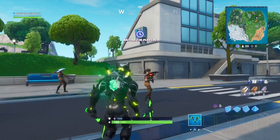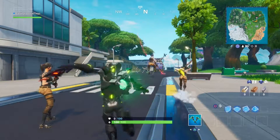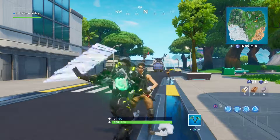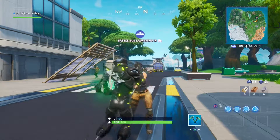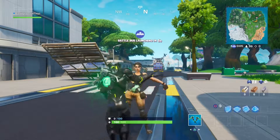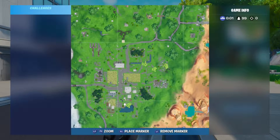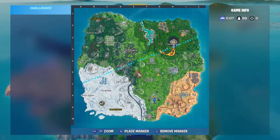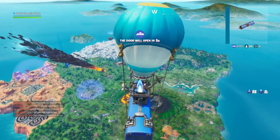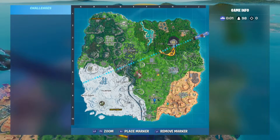What up guys, it's your boy DarkFingersPlays with another video. This time we're going to show you where you can find the Week 6 hidden biostar. We're going to load in and show you where the location is at. As you can see right here, near Fatal Fields near the dock — when you look at the lower screen you'll notice the dock at the lake, that's where it is at Fatal Fields.